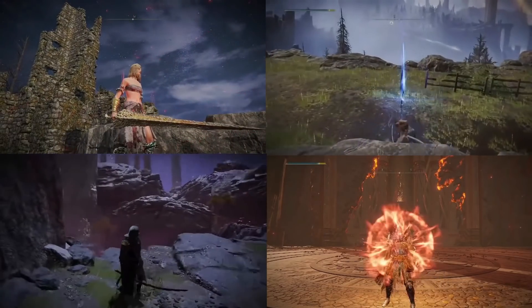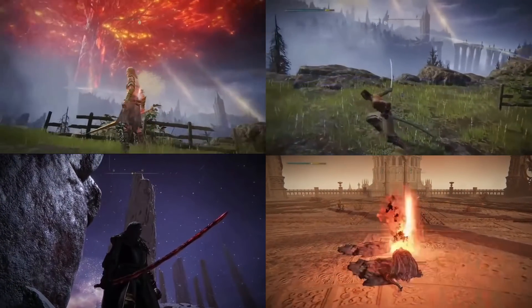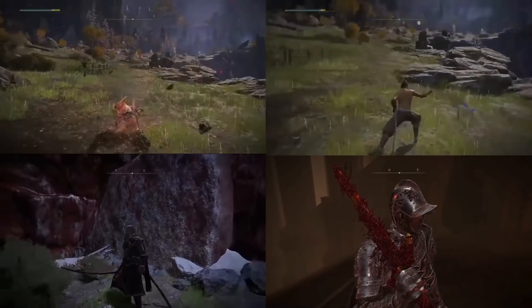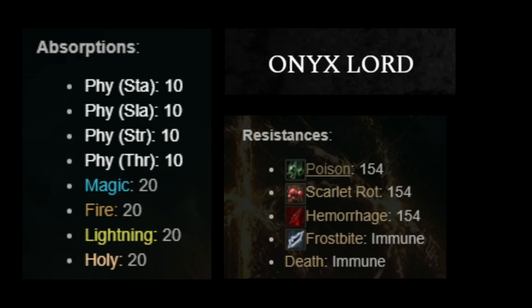Here are the four builds we are going to be looking at today: the Moonveil Sorcerer, the Rivers of Blood, the Blasphemous Blade, and the Dragon King's Cragblade build. As a bonus, I will throw in the Bolt of Gransax as well. For the damage testing, I have used the Onyx Lord, as he has the most unbiased resistances in the game. The fight is in New Game Plus, so he has more health, as all these builds do insane damage.